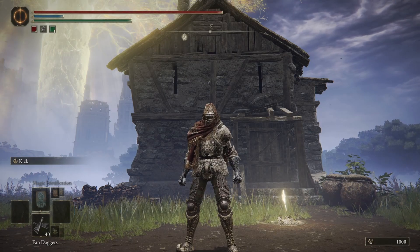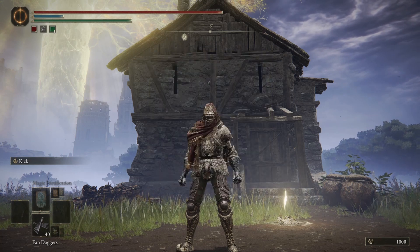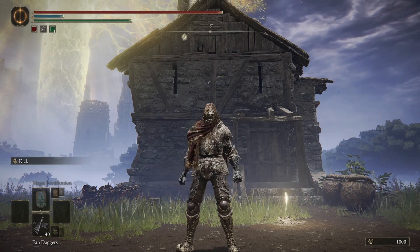And third, using weapons such as the two-handed thrusting sword, two-handed heavy thrusting sword, or power stance pikes that all have good range and pressure.